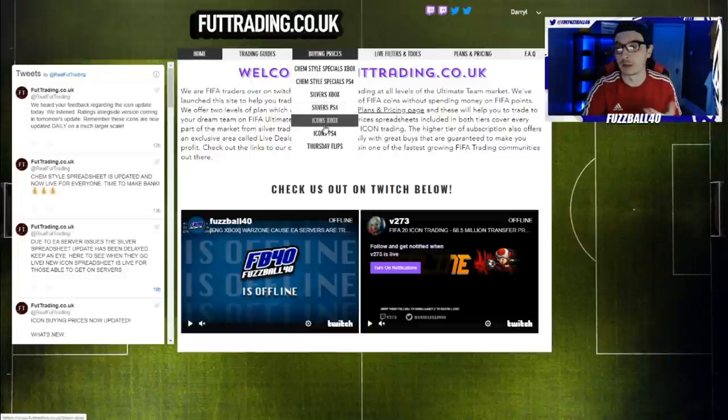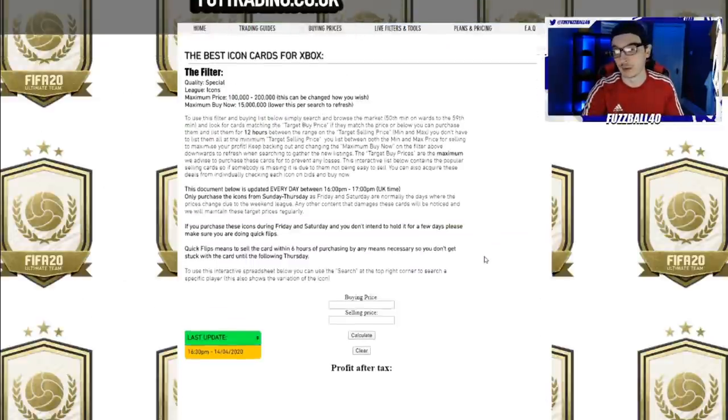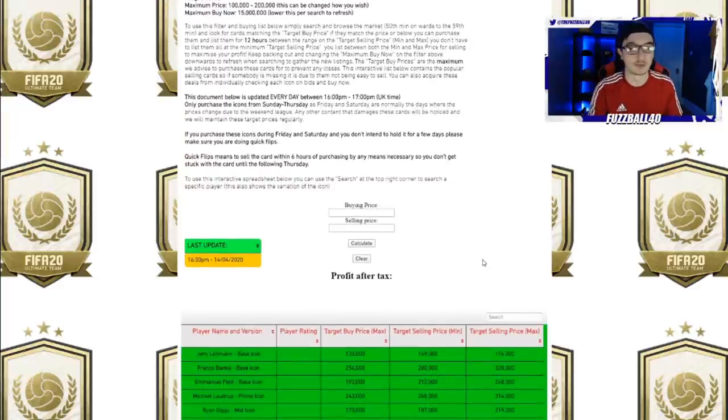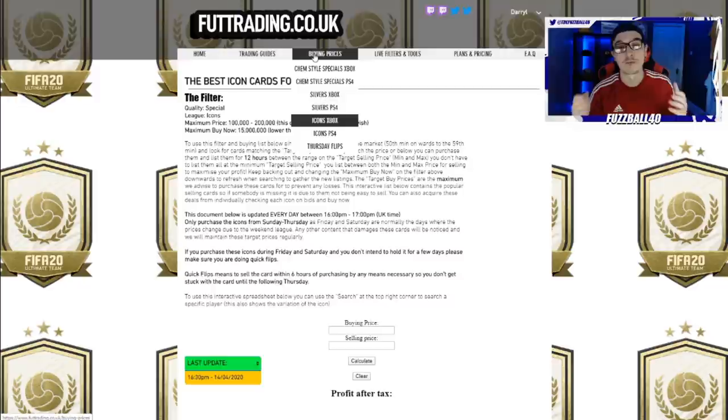The icons have just been updated — I'll give you a look at that right now. The prices here are updated every single day without fail. There are over 95 icons on there now which will help you guys make massive profit. The special cards are about to be updated too — we're hoping to have 300, 400 plus on there eventually.